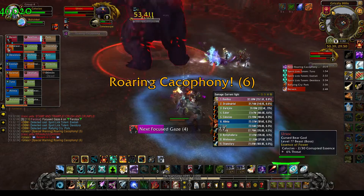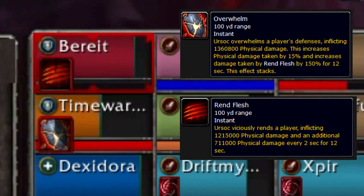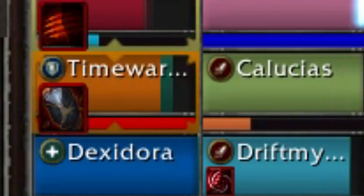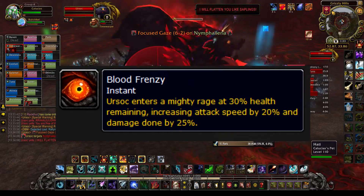There are two tanking debuffs to worry about: Overwhelm and Rend Flesh. Taunt off when you see the other tank get one of those debuffs. Overwhelm does stack and a tank should never have more than two stacks of it. With that timing in mind, tanks are going to get two stacks before the swap. At 30%, Ursoc enrages.